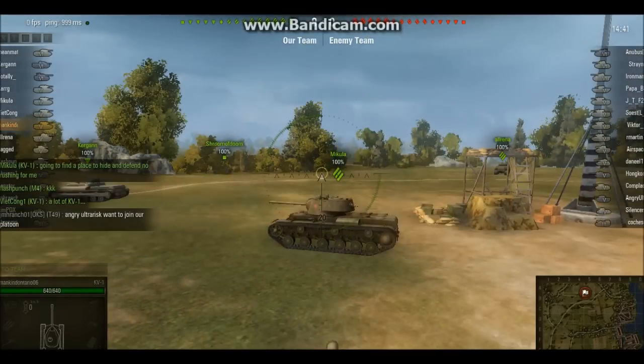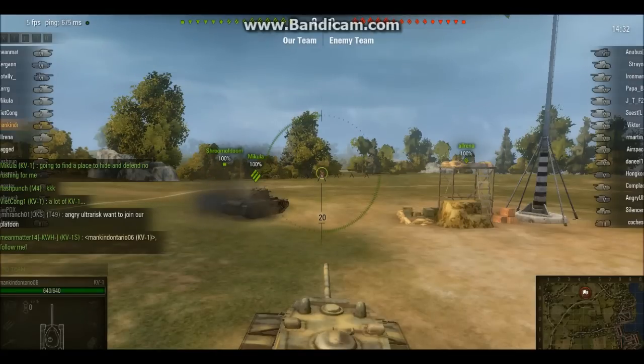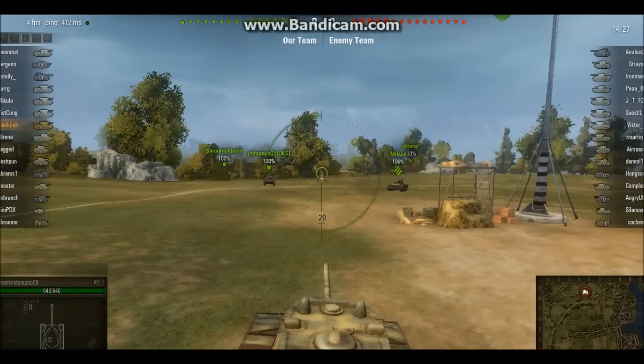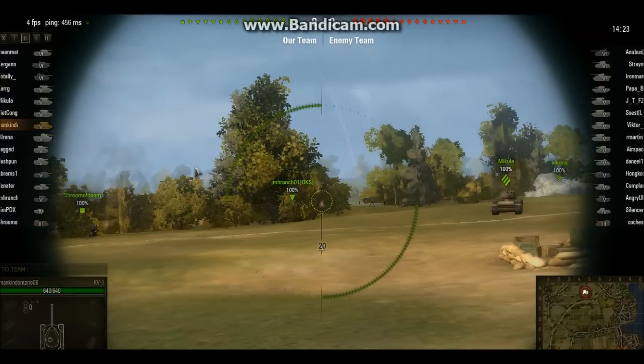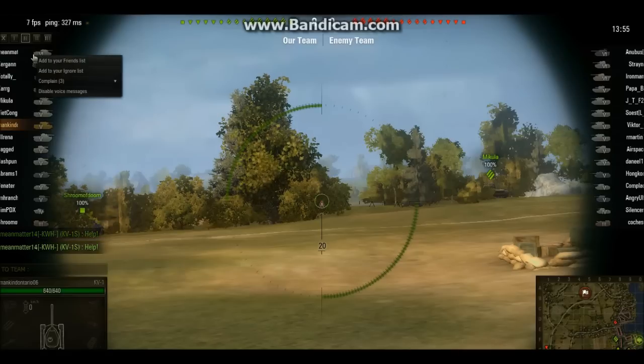Okay, here we are in the game. Look on the left-hand side. Say, for instance, the person on the very top did something wrong. You push the first button on the very bottom of your keyboard on the left-hand side — the very first button on the bottom. Then you take your mouse while you're pushing that button on your keyboard, and get your pointer right on the person.